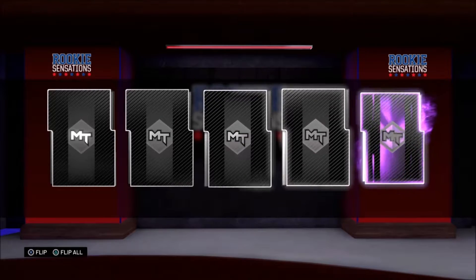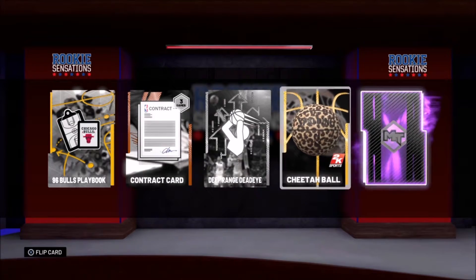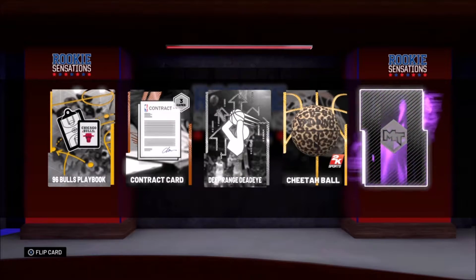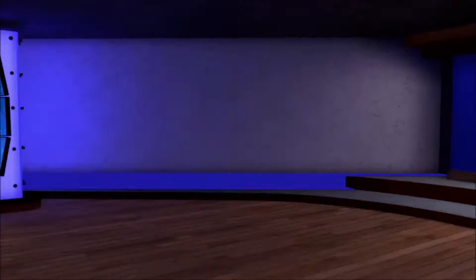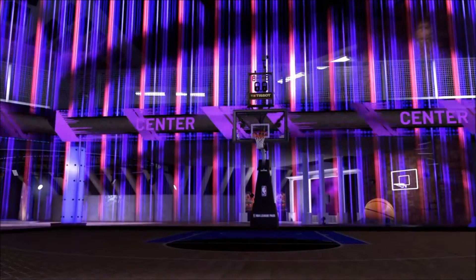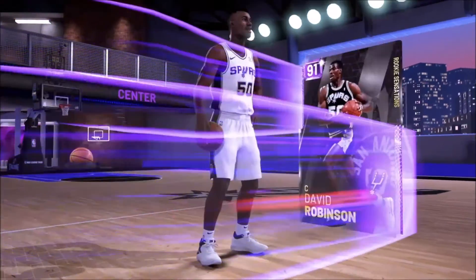When I opened it up I ended up getting an amethyst pull out of this pack. I'm pretty sure that's really, really rare because I don't think everybody's pulling an amethyst when they get these packs — I highly doubt that. You see right here I end up getting an amethyst, and obviously that's the best pull you could get from these packs. There's no diamonds; the best is an amethyst. I end up getting a David Robinson out of this pack.